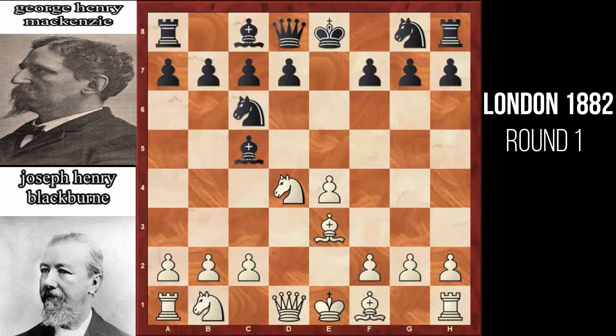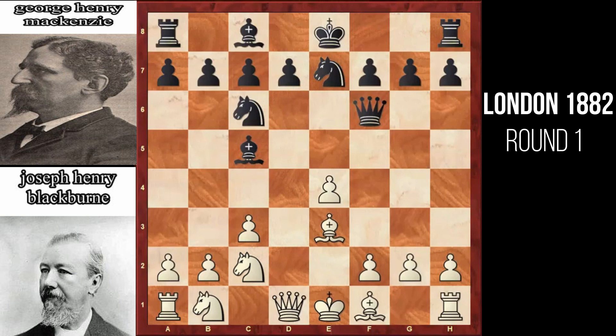White has a couple of options: it can either play c3 or bishop to e3. White chooses bishop to e3. After bishop to e3 by white, black's knight jumps into f6, again targeting the knight at d4 as well as attacking the pawn at f2. White plays c3, defending the knight. Black plays knight to b7, connecting the knight as well as preparing for castling. White plays the Mainline variation of the Scotch Game, knight to c2.